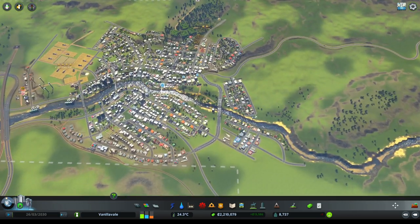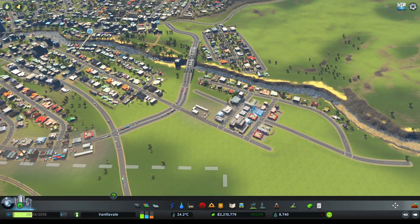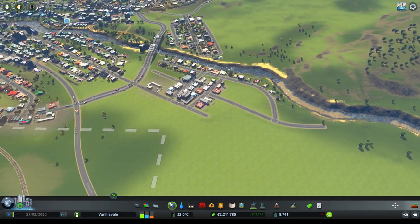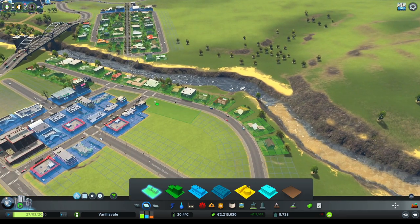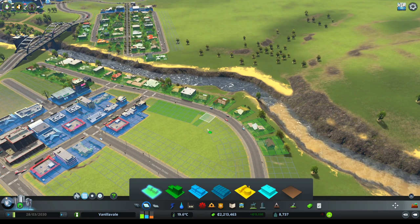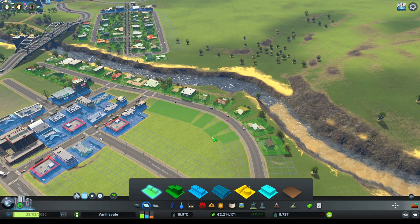Let's quickly see how we're going to go ahead with this. What we've done in the previous episode is we started expanding along the river and the coastline, and that's something we'll continue to do — a little bit of residential, a little bit of commercial and so on. Let's continue to fill in this area with some residential because there seems to be a fair bit of demand for that.